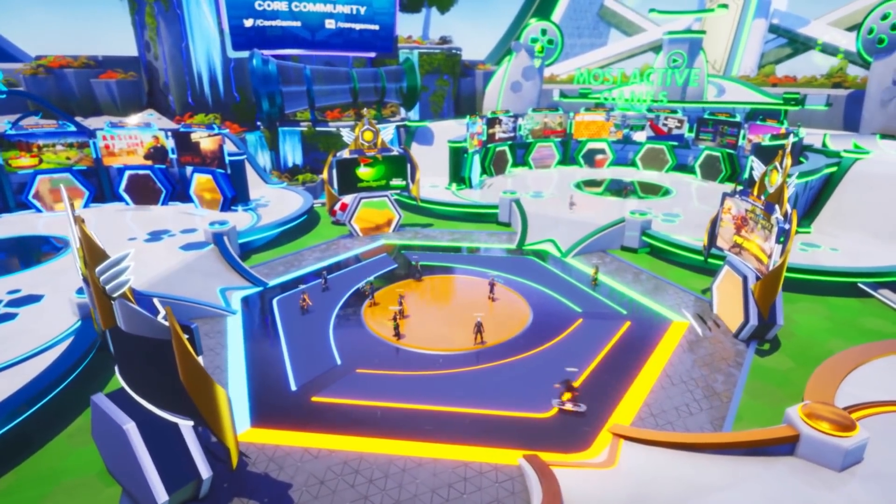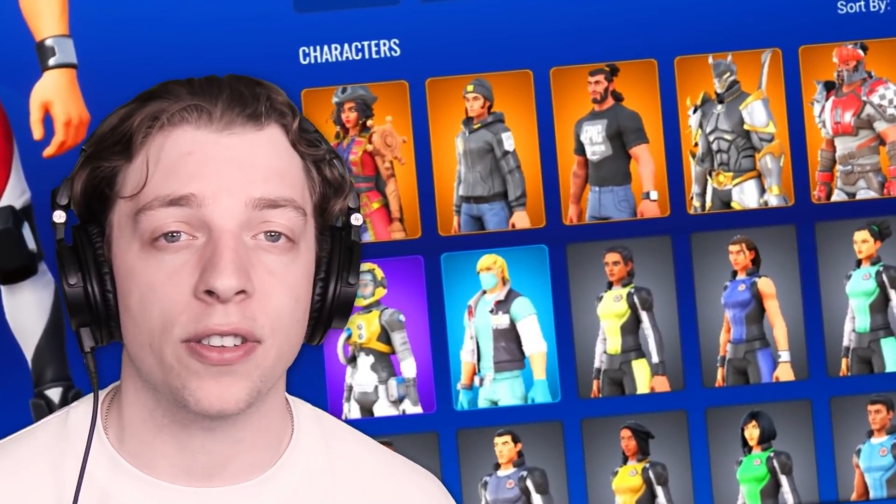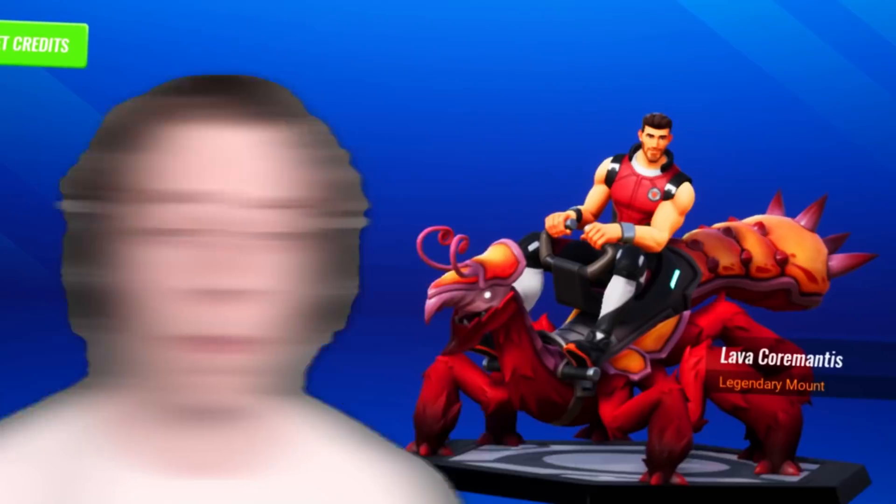Core also happens to be a massive social hub where you can hang out with your friends in a network of connected worlds. You can completely customize your character however you want — there's a huge variety of different character skins. You'll also be able to get a bunch of emotes, pets and mounts, which are extra cool. A bunch of new characters and options will be added in the future.